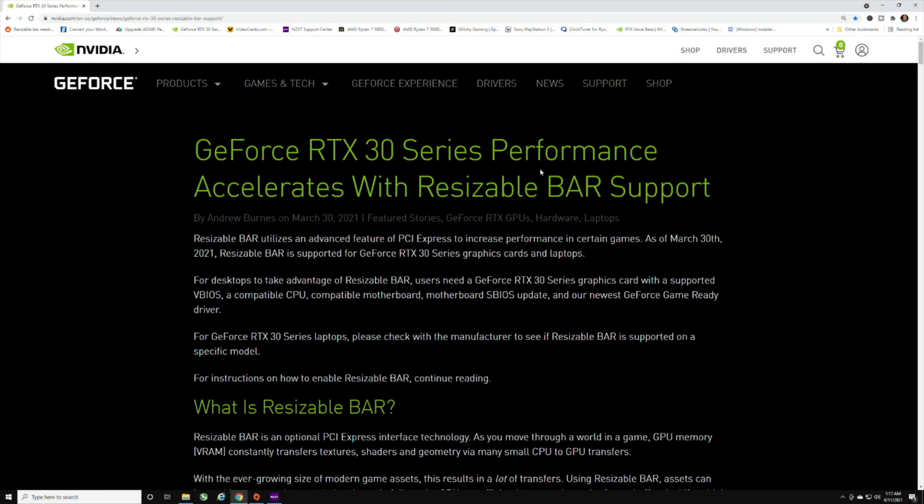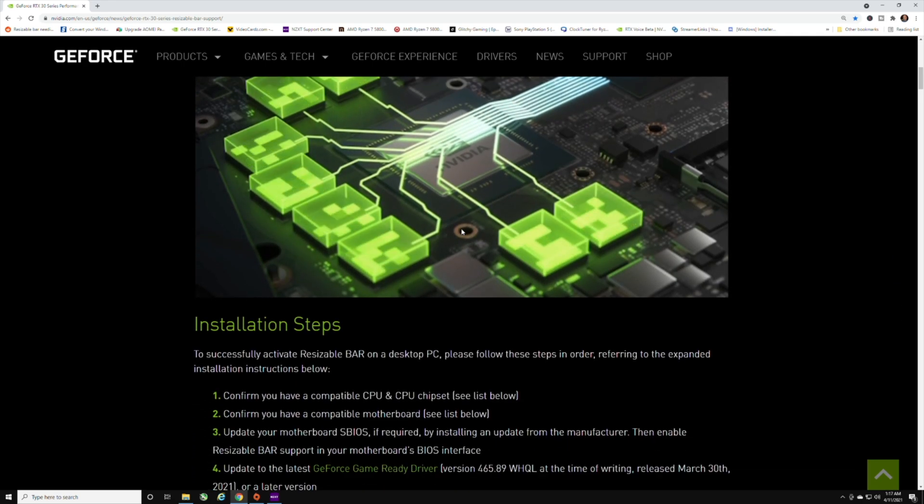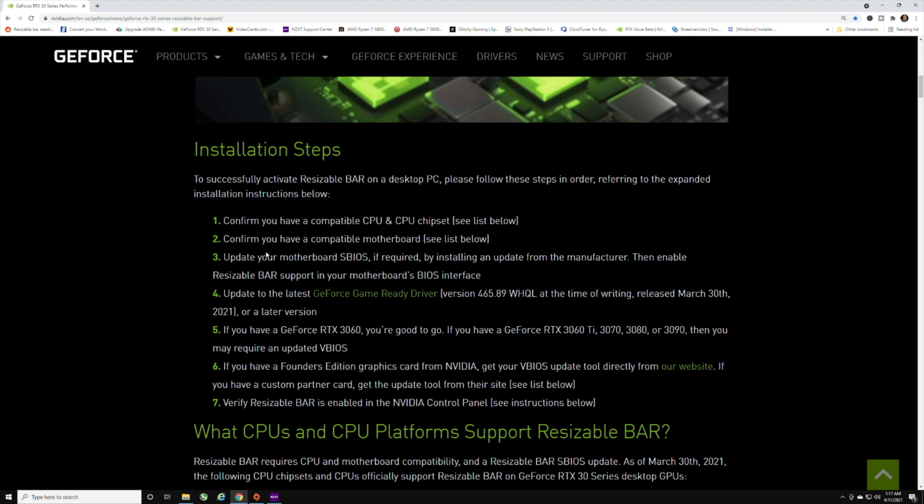Here's NVIDIA's actual website — you can use this as a reference. It goes into what Resizable Bar is, and talks about the installation steps. Basically you have to do three things: you have to make sure you have the right chipset, CPU, and motherboard. For what we'll be going over today, that's the X570 and the 5000 series AMD GPU.